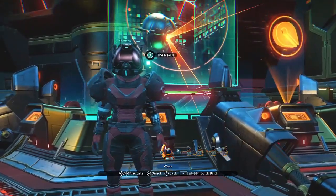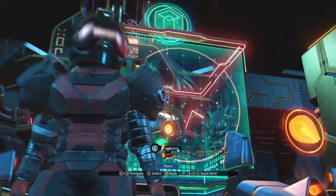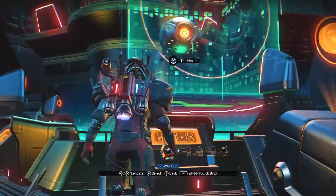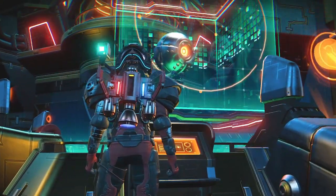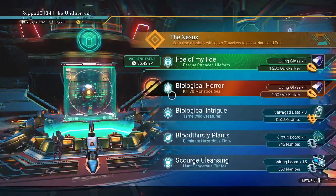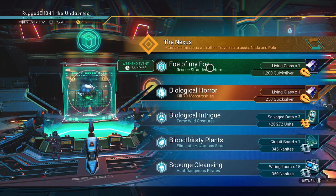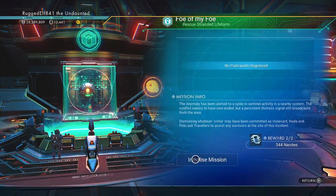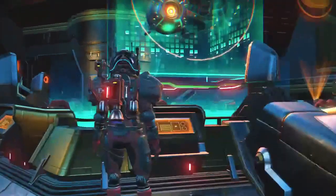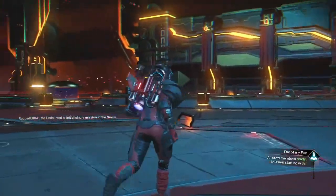Hey everybody, Rugged Elf here. Today we're going to try to work on doing the weekend mission in the Nexus. What we're going to do is attempt to rescue a stranded life form. We'll get this mission started and head on out to see how long it's going to take us.